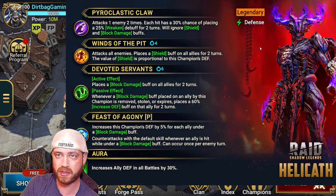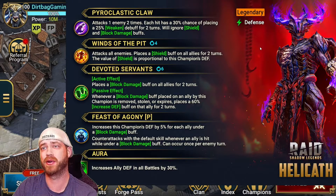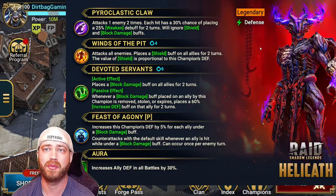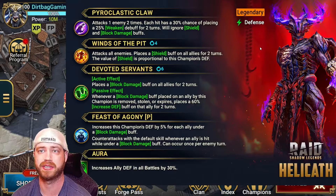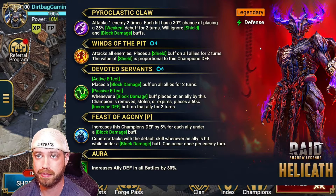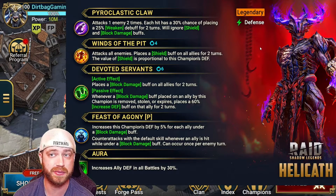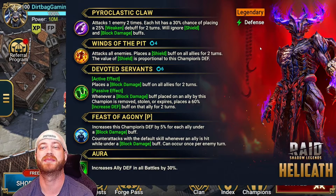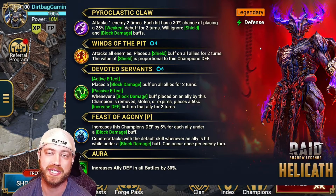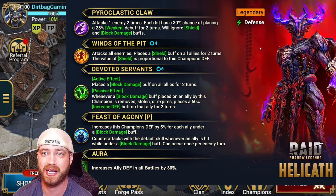He attacks all enemies and places a shield. Active effect: places a block damage buff on all allies for two turns. That's on a six-turn cooldown, probably goes down to a four-turn cooldown, which is pretty long. But whenever a block damage buff placed by this champion is removed, stolen, or expired, it places a 60% increased defense buff on that ally. So he's just increasing everybody's defense the entire time. That's pretty cool.